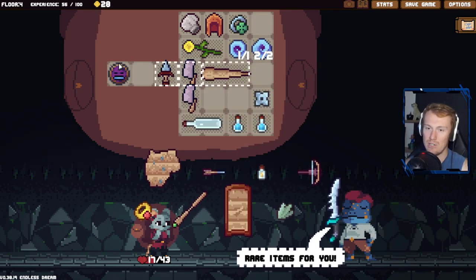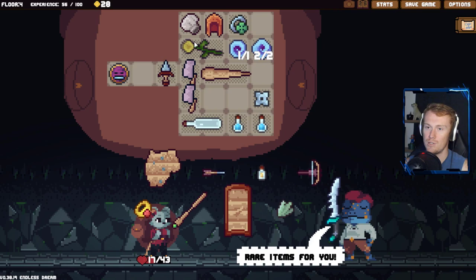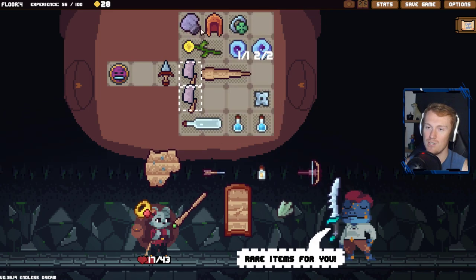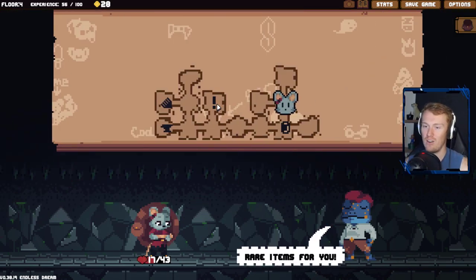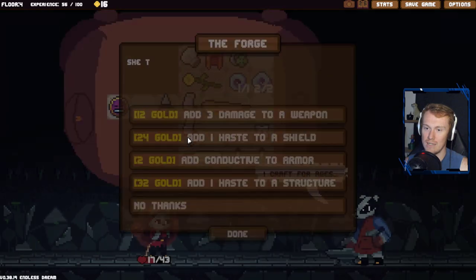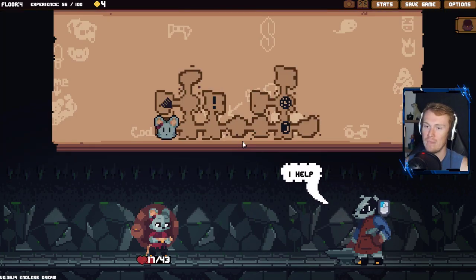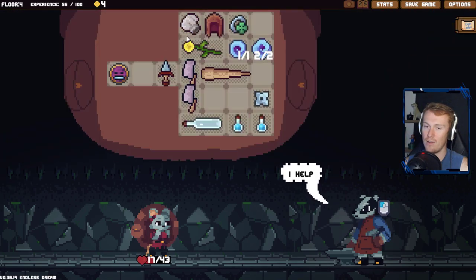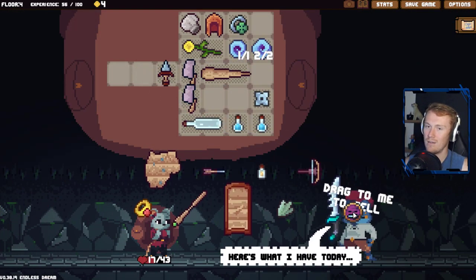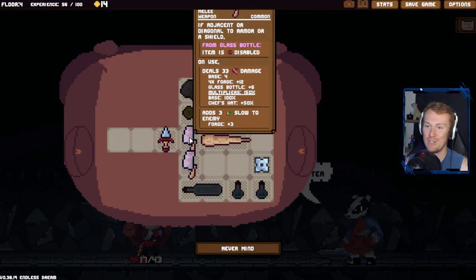Haste to structure, haste damage to a weapon - damage to weapon is what we're going for. We're going to keep cranking up one of these Cleavers here. We sell our Legendary Shield - I'm tempted to sell our Rare Helm as well. We're going all in. We won't sell our Chef's Hat though - that's too good. Can we change the rotation of this? Cleavers are always below - no matter what orientation it is. Good to know. So currently it's 36 - the more flat damage we add, the more bonus damage we get from the Chef's Hat too.